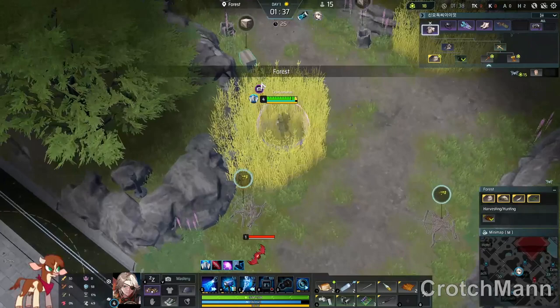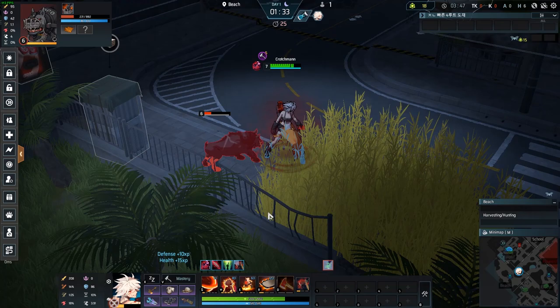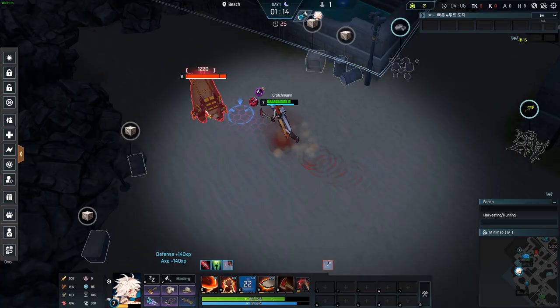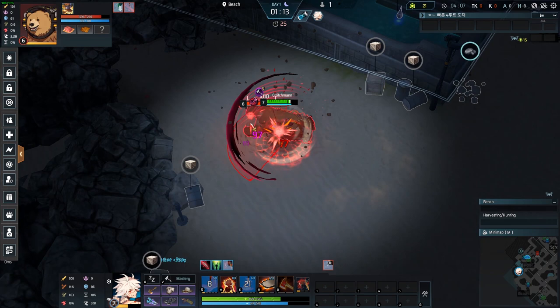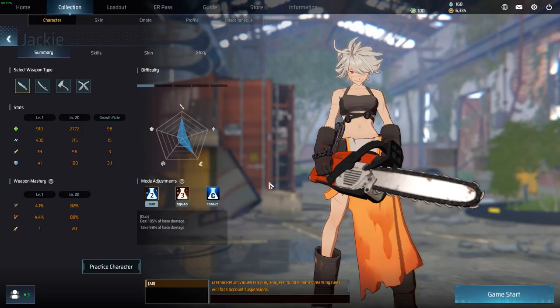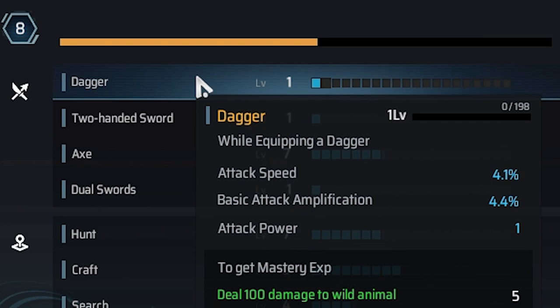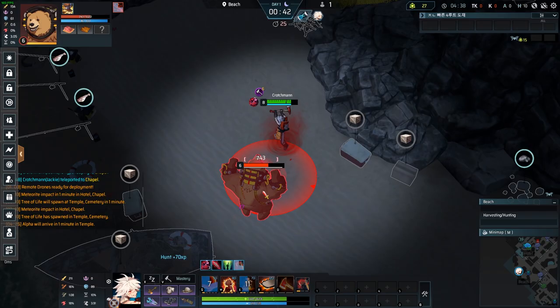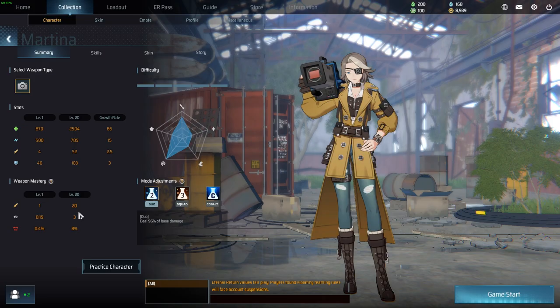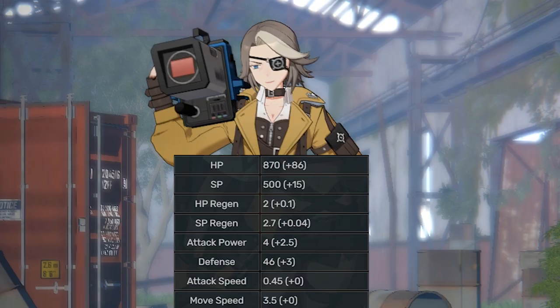Just to briefly explain what weapon mastery is: essentially, while the characters themselves level up whenever they kill, craft, get hit, and so on, their ability to make full use of their weapon needs to be leveled up too. You can level a weapon mastery by simply killing things with said weapon. Leveling your weapon mastery is important because the more you have, the more damage you can deal, and you'll also have access to certain skills that only unlock if your mastery is high enough. Some characters can use multiple weapon types, but if they swap their axe for a knife, they'll have to start leveling their mastery with a knife instead — so it's usually preferred to stick with what you start with. However, Martina only has access to cameras, so this small side note doesn't really matter.